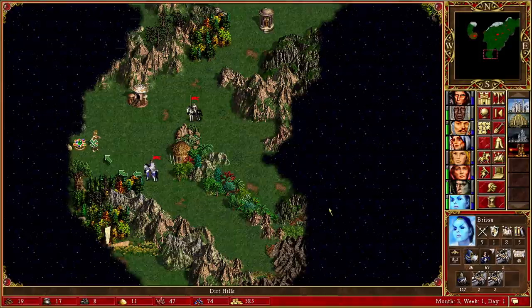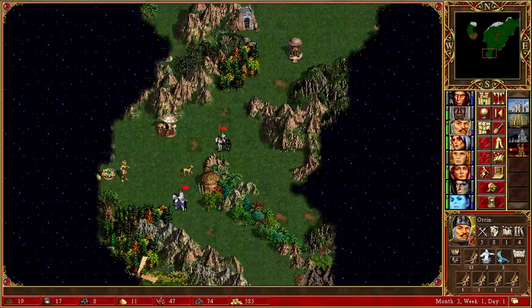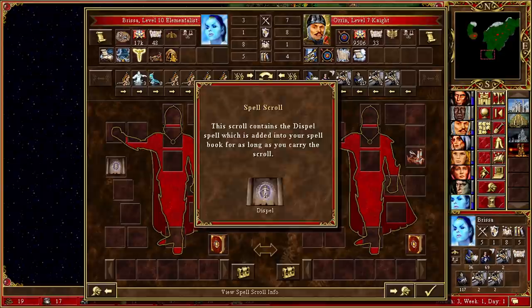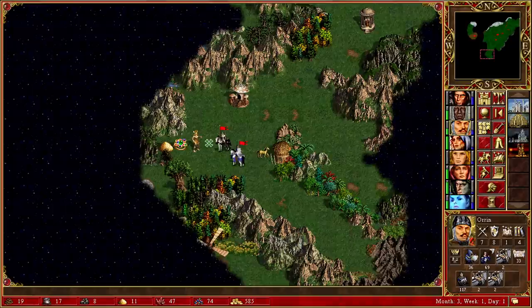Welcome back for part 5 of the Castle Crusade. Let's kick things off with the combination of Brissa and Orin. I've had a think about sending Brissa all the way back to our starting town, but I've decided to keep her for now as a double team with Orin. Her particular unit composition is better suited to Orin, so I'm going to prioritize training up Orin.